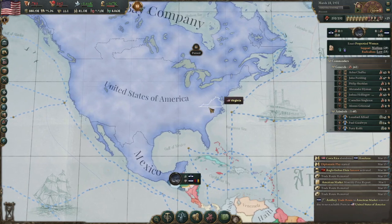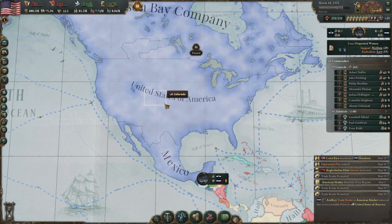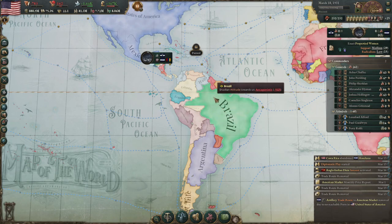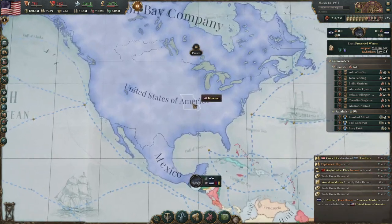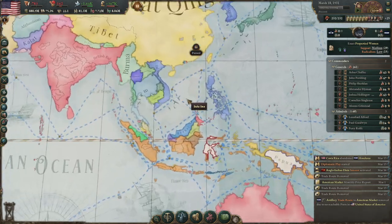There are certain stages within the United States playthrough: first, westward expansion; then consolidating the US; followed by soft diplomacy and customs unions in the South; and eventually you can reach a stage where you blob out and start Pacific colonialism, which I eventually did.